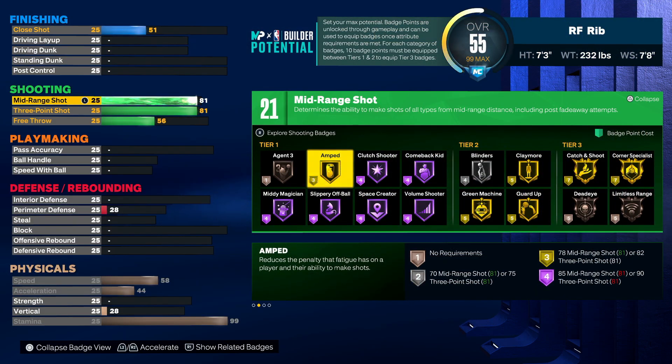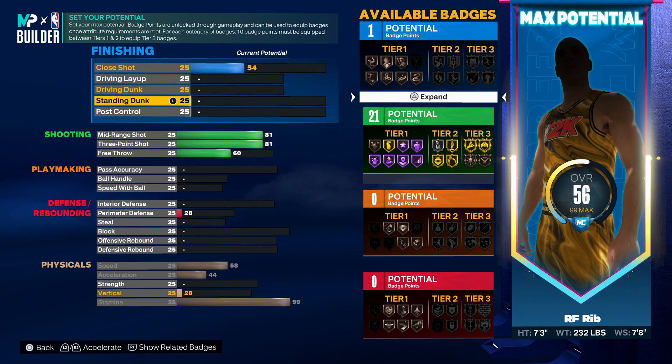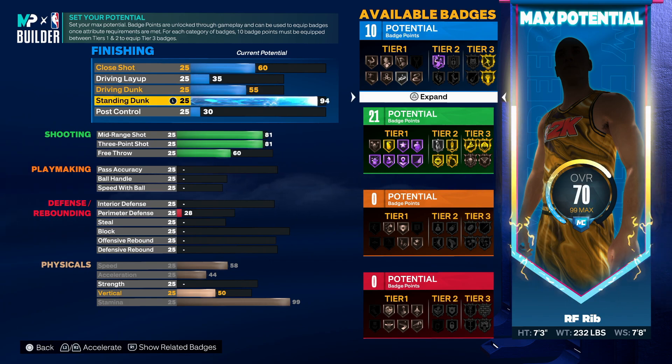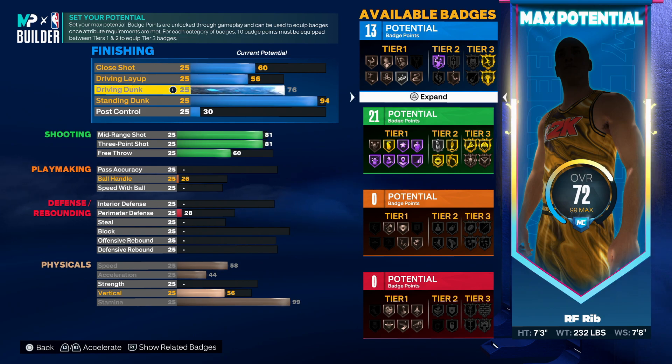What do we need for 85 mid-range? Can we do that? No, we cannot. We'll leave that at 60 for now. Standing dunks are probably gonna be really easy — we'll leave that at 94 for a gold fast twitch. And we'll do driving dunks as well, at 76 is fine.